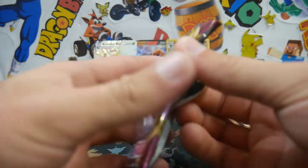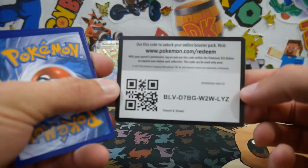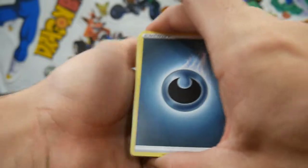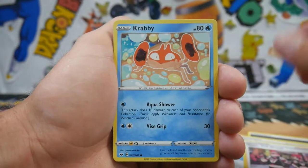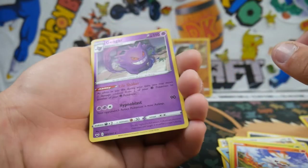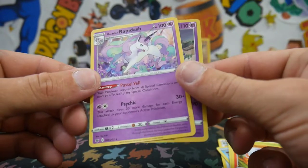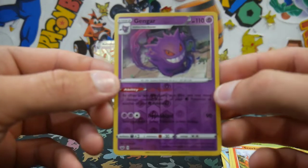We have a last pack with Zamazenta on the front — or Zacian, I'm not 100% sure. There's a code card and we have an Energy, a Pokékid, Energy Search, Team Yell Grunt, a Krabby, Minccino, a Galarian Ponyta — the My Little Ponies one — a Cottonee, a Scorbunny, a Gengar Reverse Holo, and the Galarian Rapidash evolution. Very, very nice!